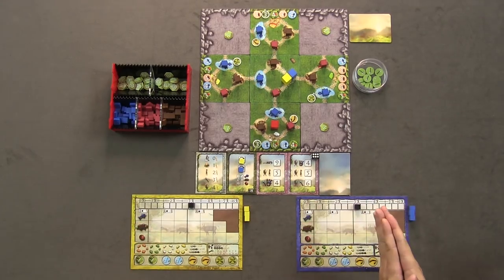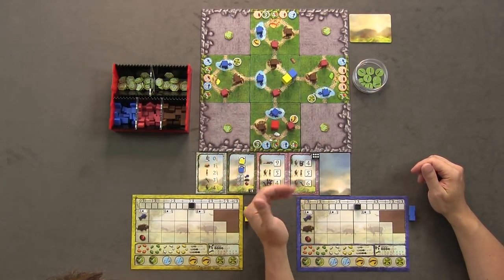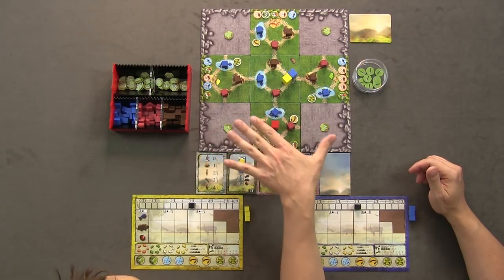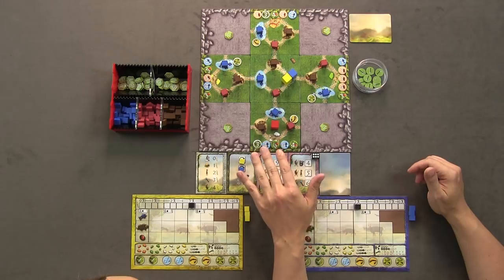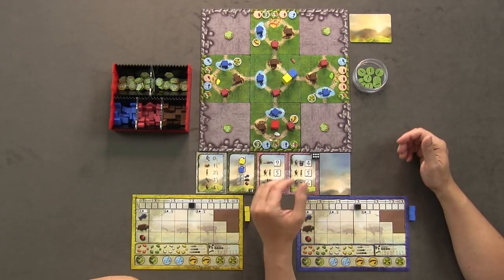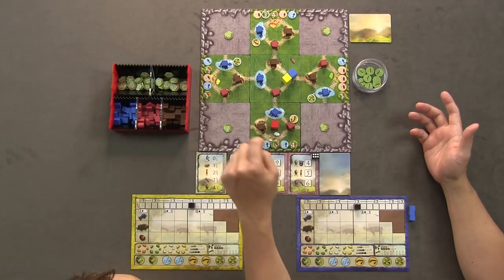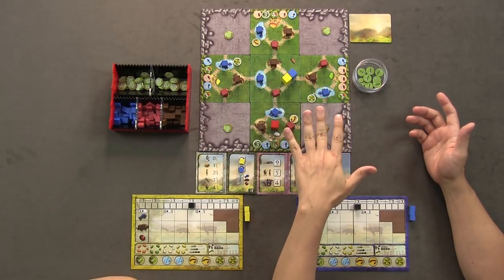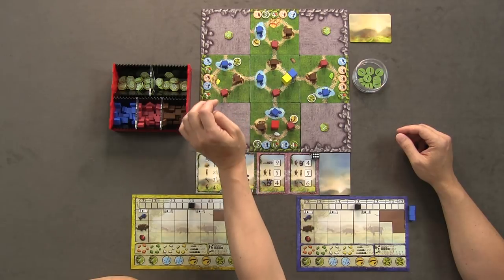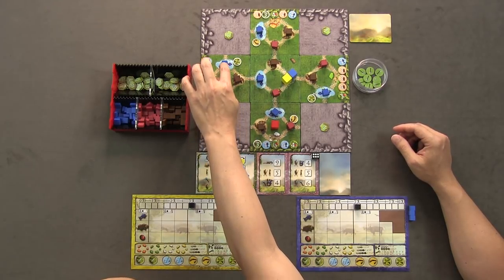It is an exploration game at heart, but it is worker placement, action selection, and pick-up and delivery - those are the major mechanics at play. What you see is a three-by-three grid with the center tiles already explored, all having food that we're going to be foraging. We're like cavemen foraging for food to bring back to the campfire and share with the rest of our villages. There are four different villages: green, orange, yellow, and white. The tokens represent the three main food items: berries, aurochs - an ancient extinct species of cattle - and fish.